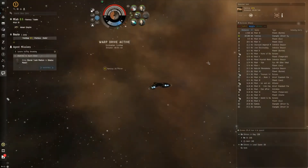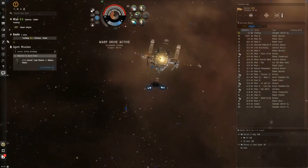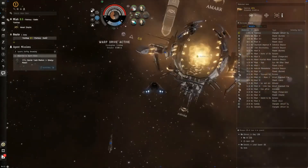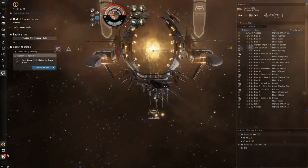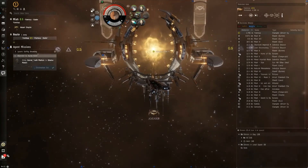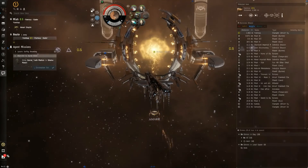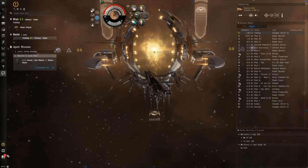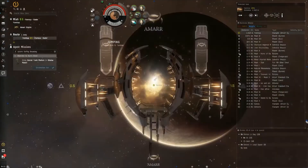I think I'm going to go with the Amarr drone battleship first, and then the Nestor, but I'm not sure — because I could also get the Nightmare, which is the Sansha one, or the Blood Raiders one. I think the Blood Raiders ship is more of a PVP ship, since it has energy neutralizers, which are kind of useless on NPCs. So I think I'll go with the Nestor.